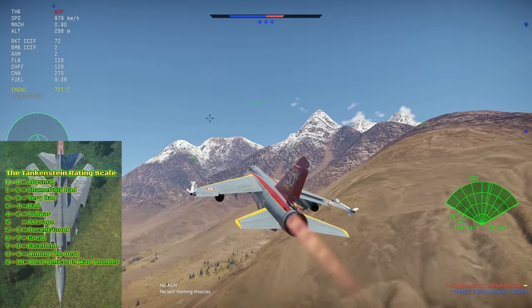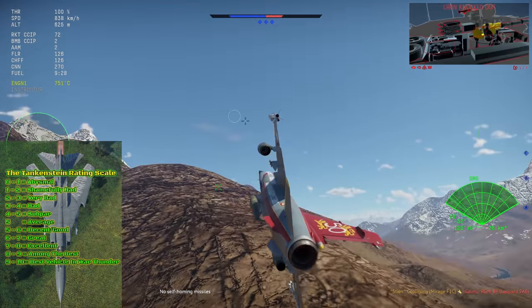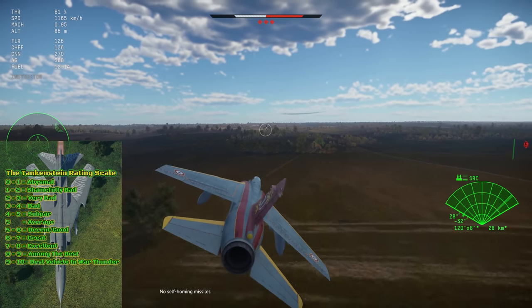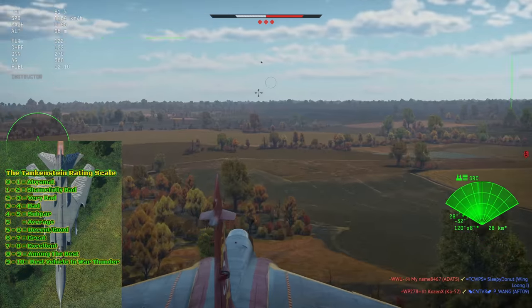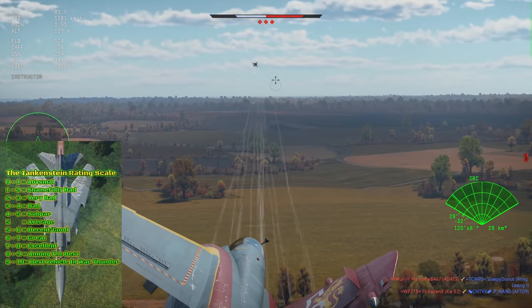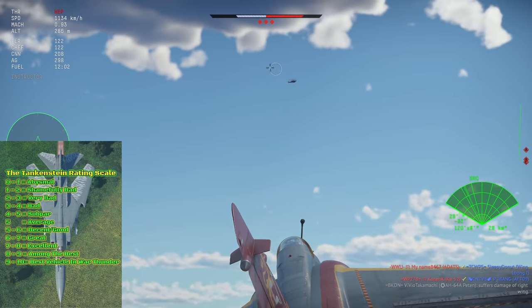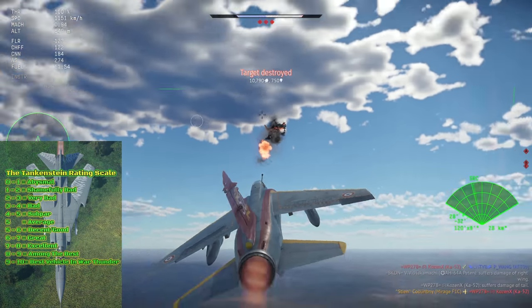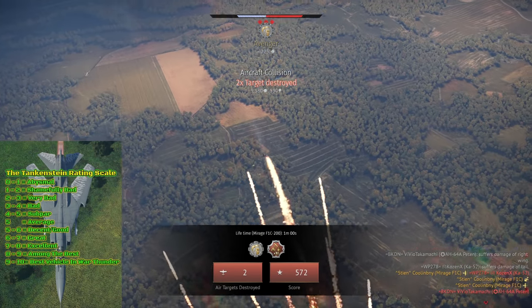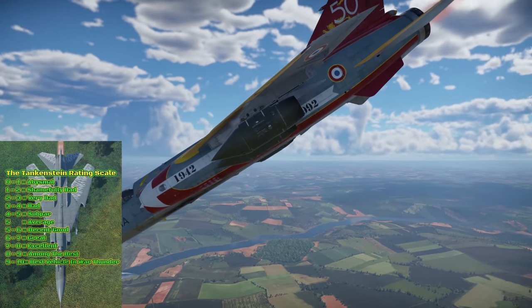Overall, I give the F1 C-200 a 7.5 out of 10. This is a surprisingly great plane and arguably the best premium tier 7 aircraft to come in the Apex Predators update. It quite possibly has the best mix of traits — great missiles, decent cannons, workable performance, great maneuverability, and very good CAS capability — and while not perfect in any given role, it does pretty much everything very well, especially air-to-air combat.